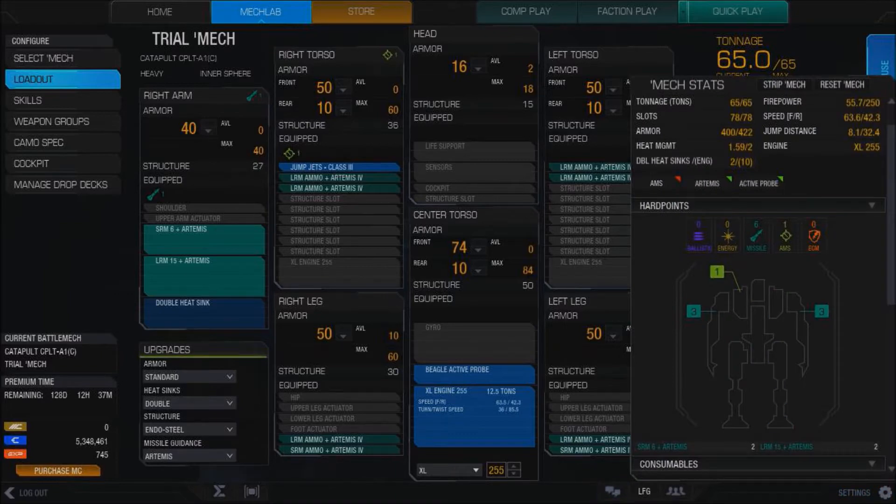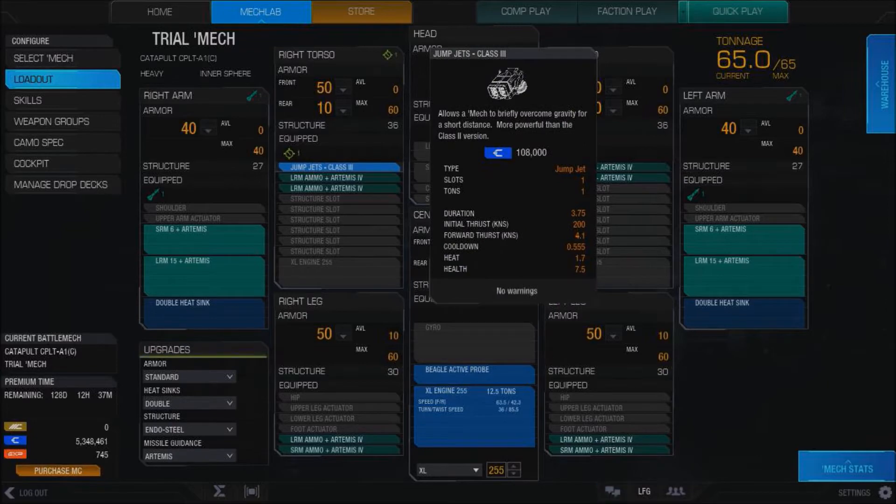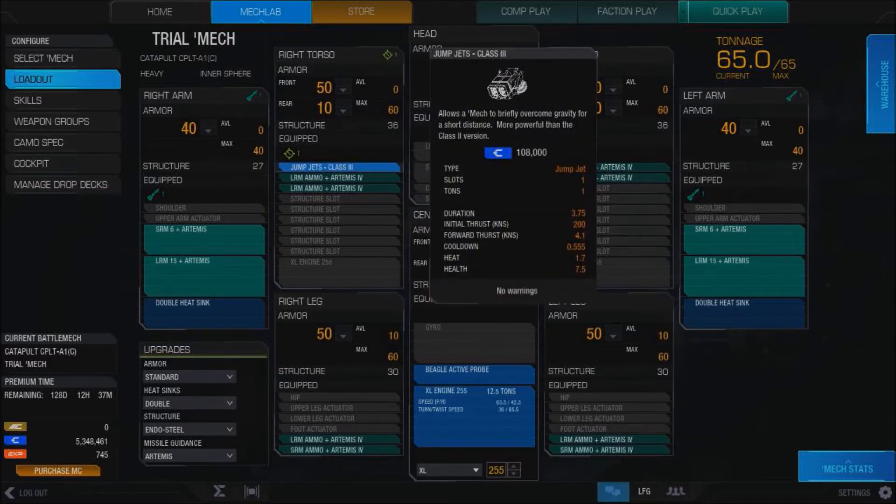So it comes with six missile hardpoints total and one AMS. They put two LRM-15s in the right and left arm, and also two SRM-6s in the right and left arm. It also comes with Artemis, double heatsinks, and endosteel. It also comes with a Beagle Active Probe and an XL engine. It's got one little set of jump jets, class 3 — not bad, it'll get you over a hump.